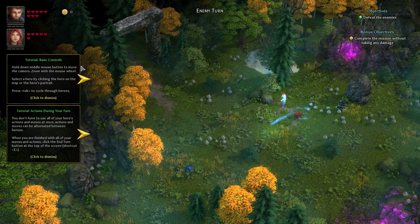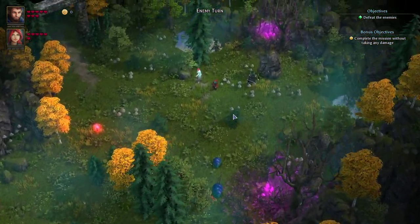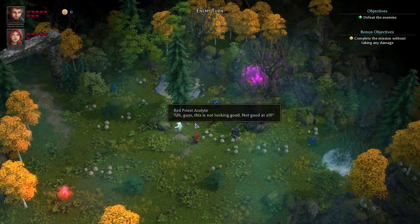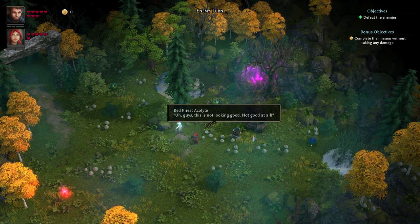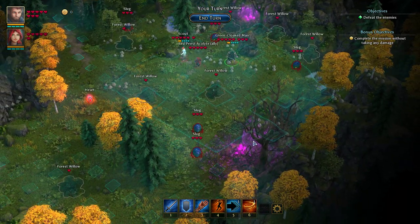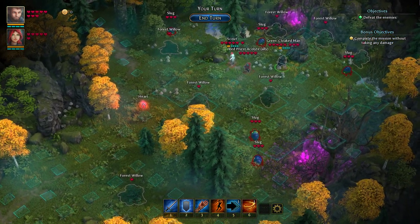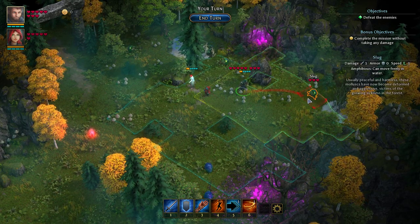I'm not going to read a lot of the tutorial stuff because I've already gone over it. Oh guys, this is not looking good — not good at all. So up here you have an objective and bonus objectives. If you hold Alt, it highlights all the interactables in the environment. And if you hover over an enemy, it shows their move range.